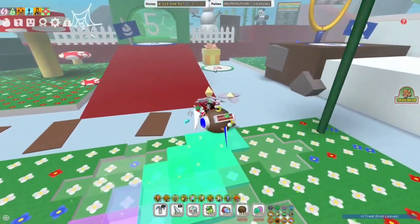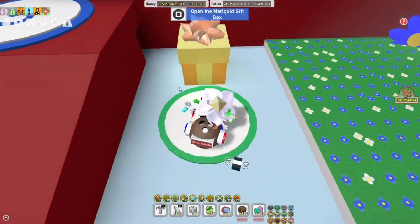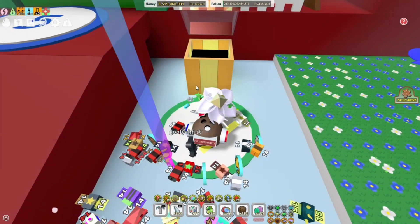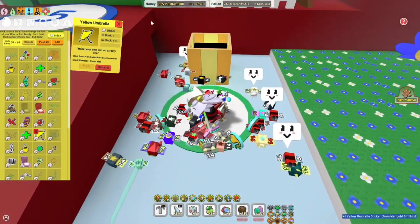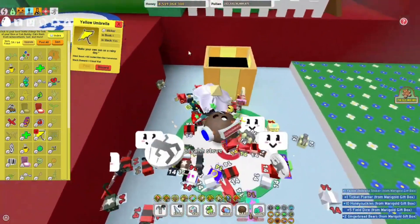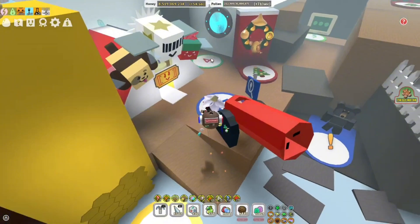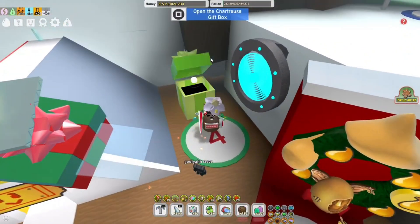I saved some of these — I think I have six done — so we're just going to start claiming these. That's the Maloid box, I think it's called. We got the yellow umbrella, a ticket planter, 10 honey cycles, five field dice, and two gingerbread rares. That's pretty good. That was the three-gift present box; this is the four, which is the Chartreuse, I think.